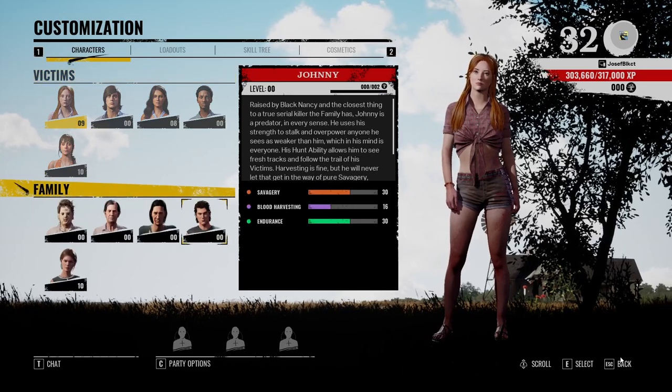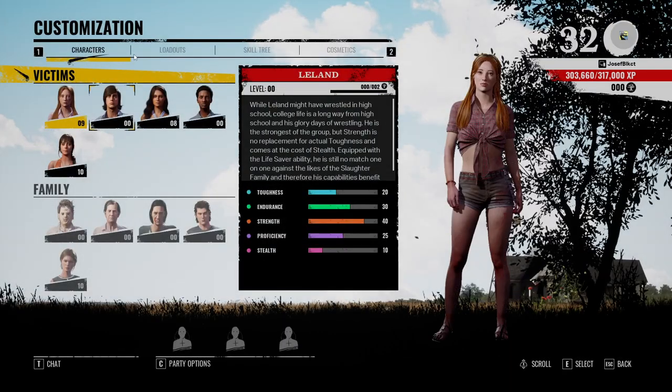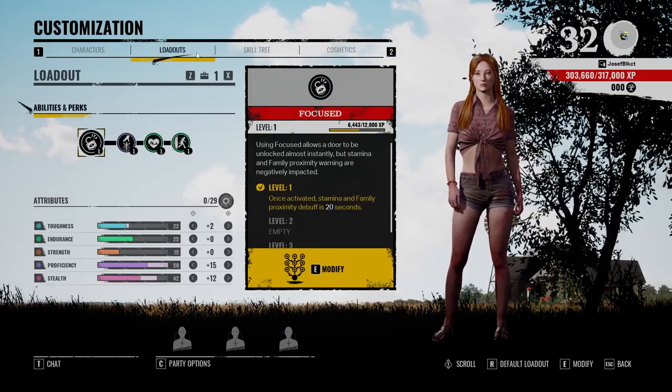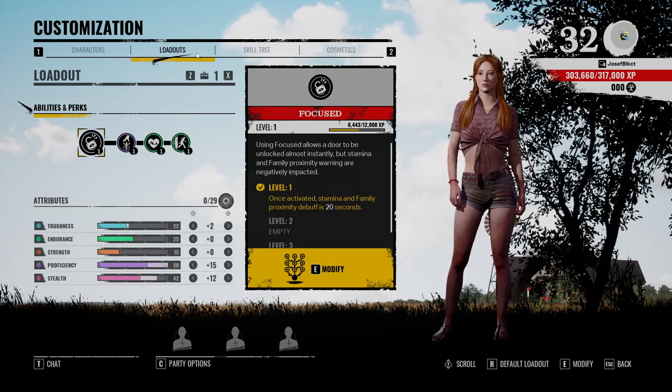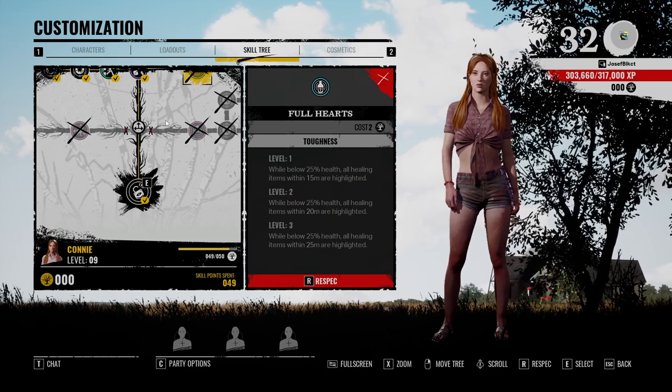Some basics: when you go to Texas Chainsaw Massacre, you go to customization, then click on the character, click on skill tree, loadouts — you can customize it there. You can also do it in the lobby in the game. For the most part, you can respec whenever you want when you're not in a match.